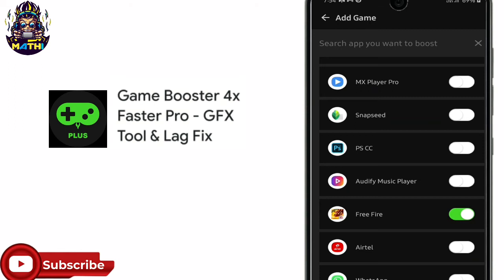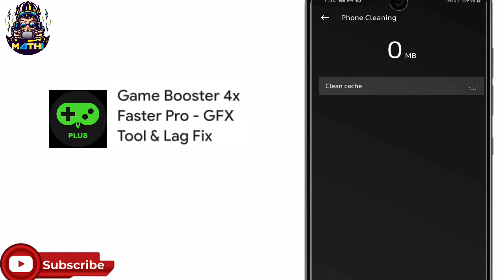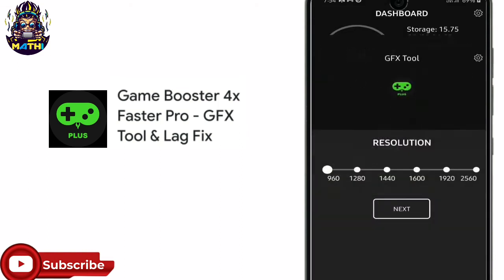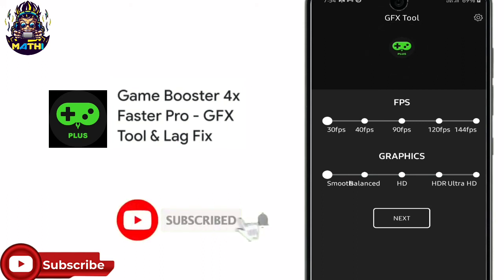For everyone, you can use GAPX for free. You can use PUBG. For the app, you can use RAM, GPUs, temperature, PNG, GAPX, and Resolution settings. You can use 60 or 90 FPS.